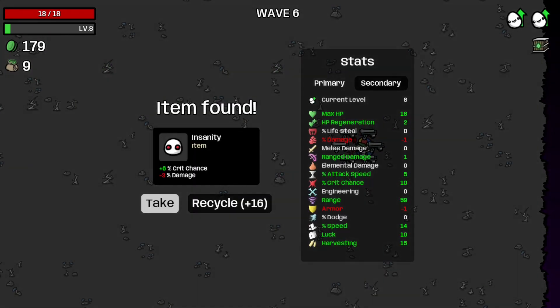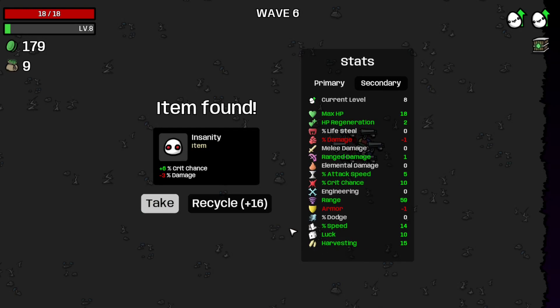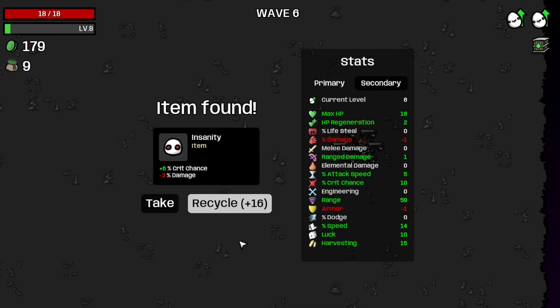And that's wave 6 completed. It's an insanity card, so let's just recycle that one because of the minus 3 damage debuff — and I'm already at minus 1 damage debuff. I don't know why my computer went ahead and did that. If you heard those beepings, like something was removed. Oh well, let's just recycle it.